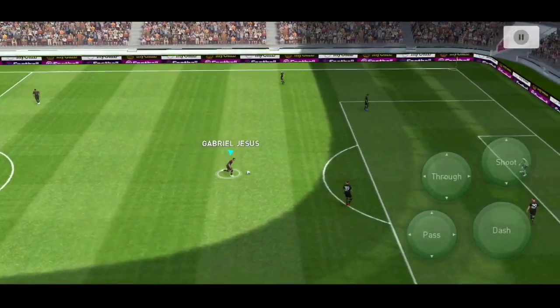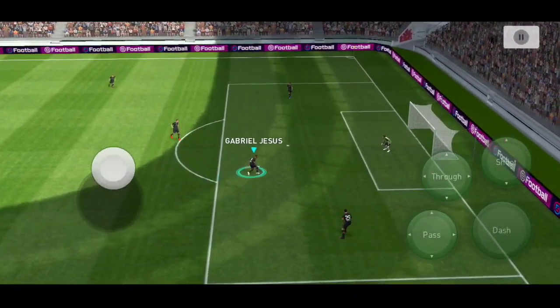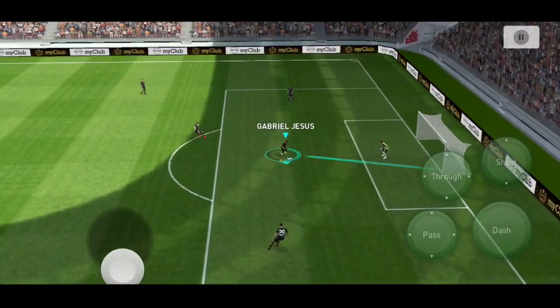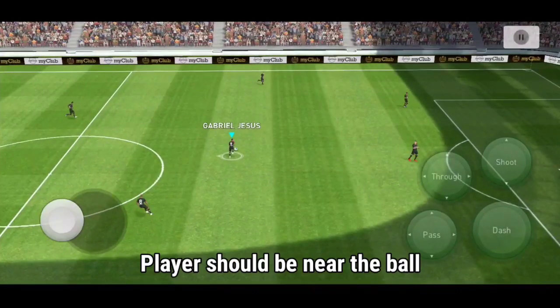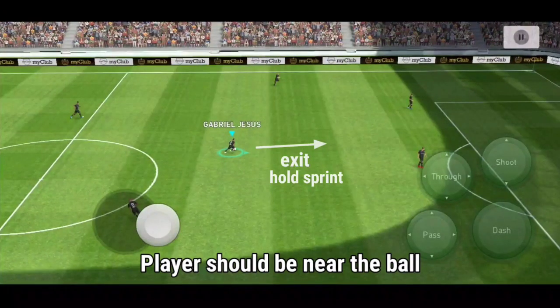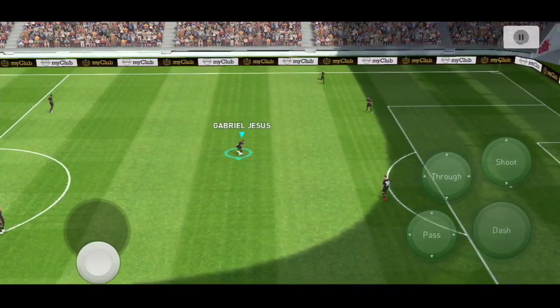Alright, so let's move to the first skill, which is the manual body faint. This isn't a skill move realistically — it's more or less a dribbling thing where you move to one side and then instantly cut into the other direction. It's really effective in certain situations. To do this, have your player near the ball, slightly move the joystick in one direction, then quickly move the joystick to the opposite direction and hold the sprint button. It kind of looks like that.